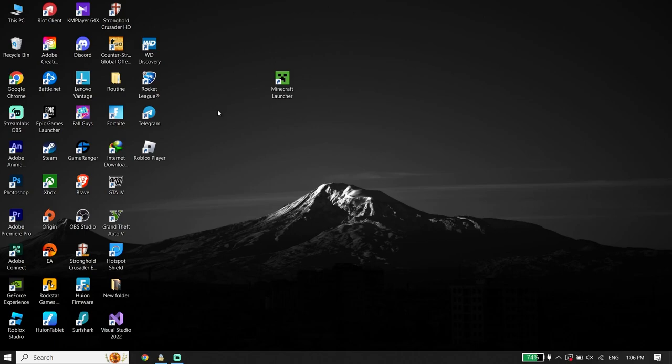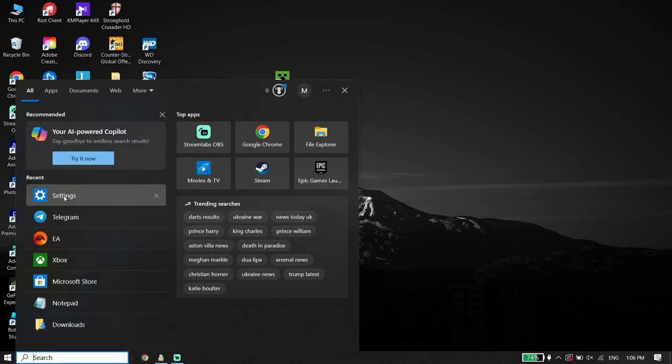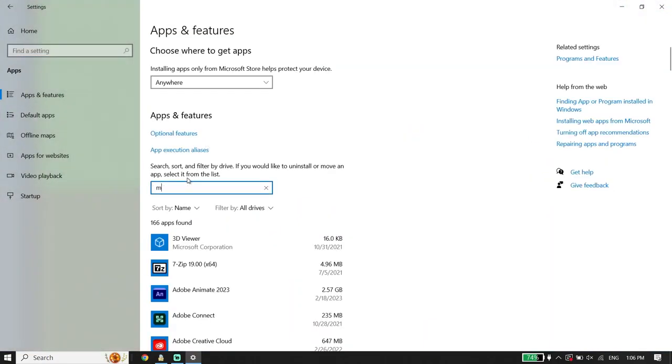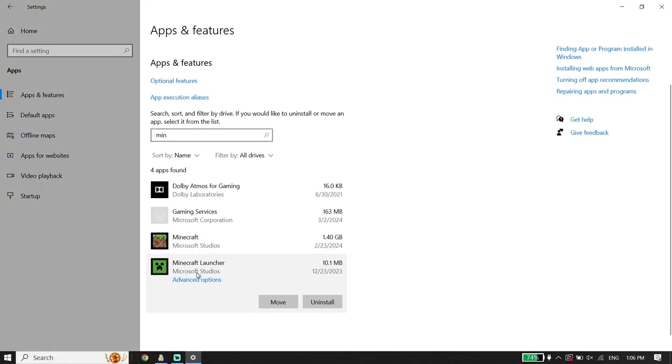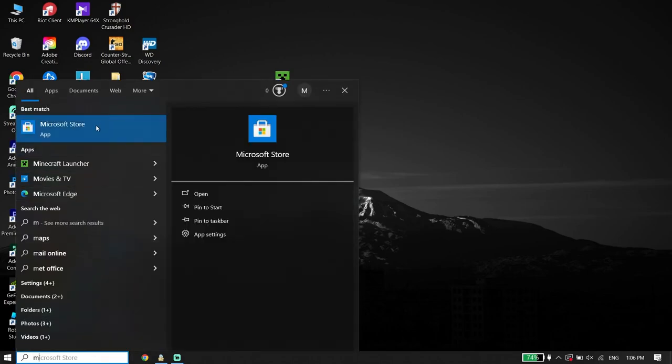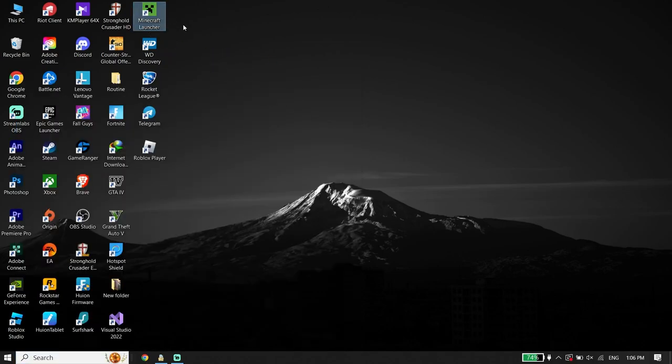If you tried all of these solutions and none of them worked, there is one more solution. Open Settings again, click on Apps, type 'Minecraft Launcher', select it, and click Uninstall. Uninstall Minecraft Launcher from your PC, then open the Microsoft Store and re-download and reinstall Minecraft Launcher from there.